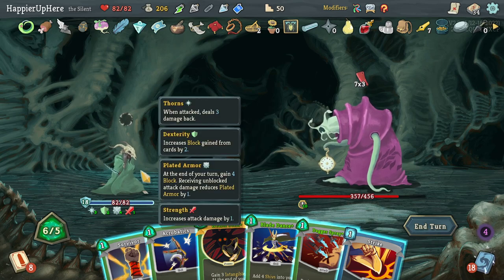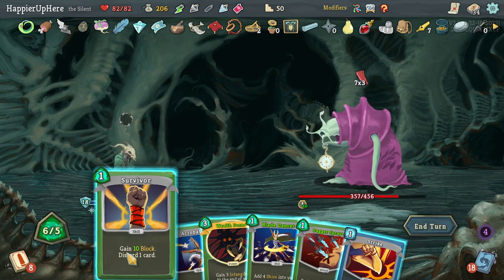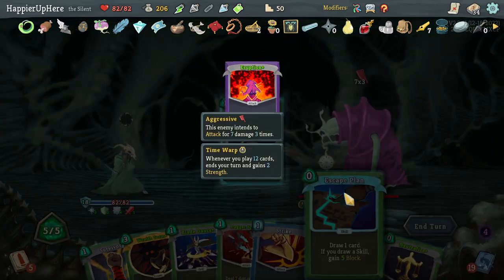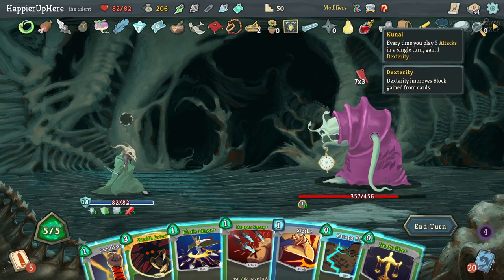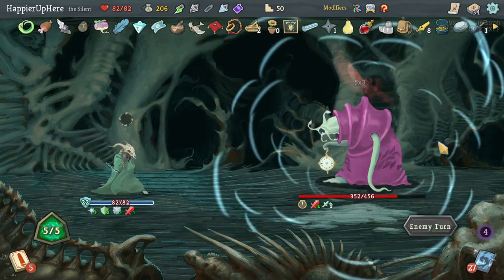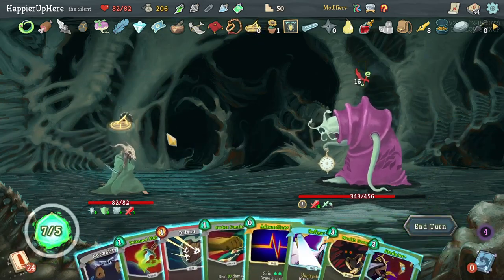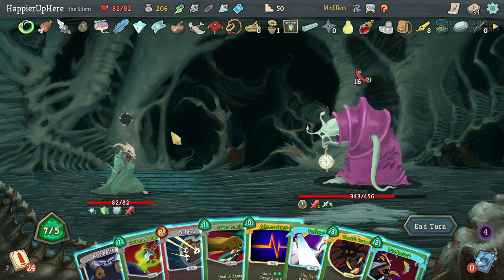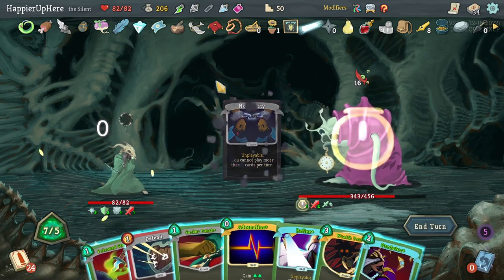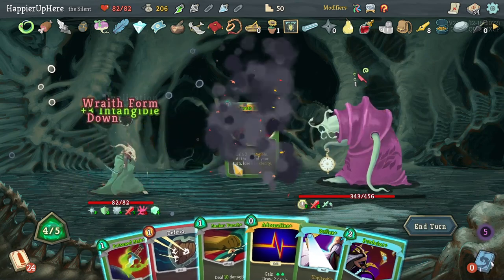21 incoming — with two cards I'll have 27 block. Should I keep the Wraith Form? If I do Survivor I should be able to fully defend — actually let's do Acrobatics first, then if I do Neutralize with Paper Crane that'll be enough too. Okay. Then 16 incoming — there's Wraith Form again. I might even consider duplicating it. Let's get rid of Normality first, then duplicate the Wraith Form. That's six turns of Intangibility — I just need to play an attack and skill to avoid the debuffs.